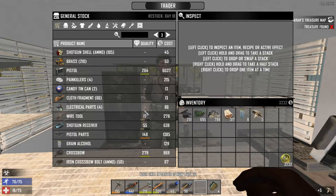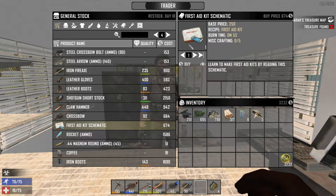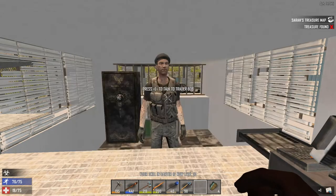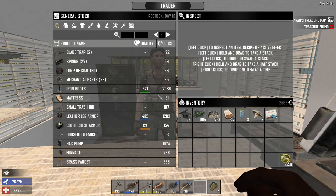To learn the first aid kit recipe, you have to find the first aid kit schematic. You can find it in a bookcase in a house, from a zombie, or you can just buy it from a trader if you don't want to look for it. It does cost a little money, so it may be pretty expensive.